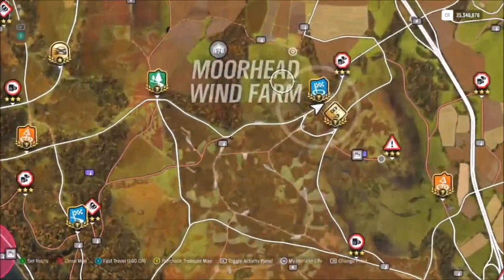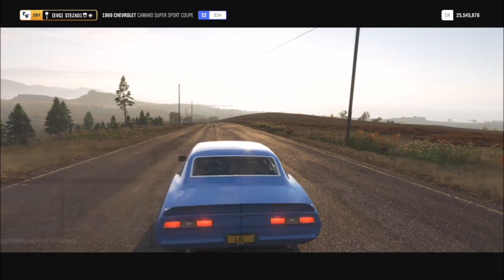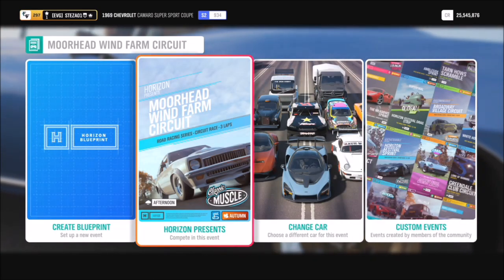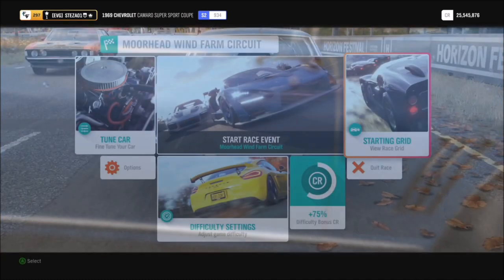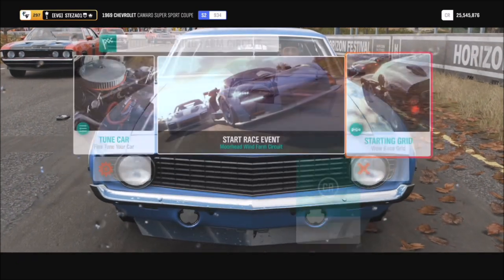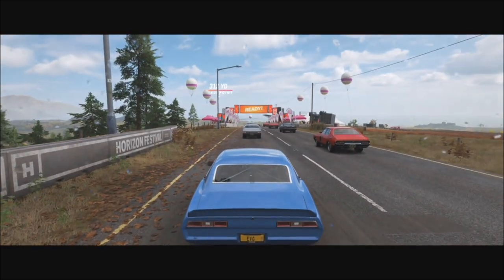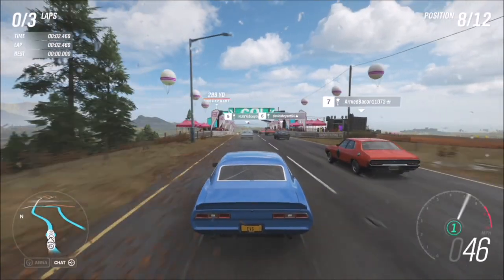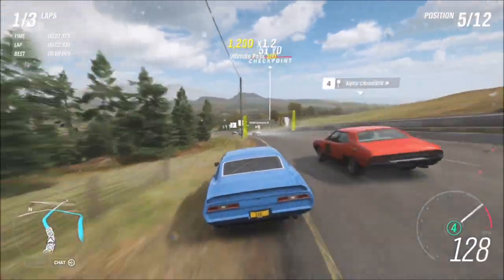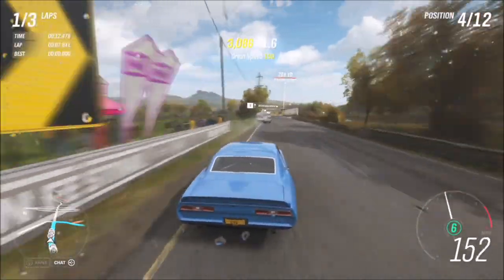The final challenge wants you to get a total of five par skills, which must be done in a race. I went to the Moorhead Wind Farm Circuit and did a standard classic muscle race with three laps. On expert difficulty there are seven drivers in front of you, and you only need five par skills. The tuned car is in a league of its own — you can already see four par skills achieved with three drivers still ahead.